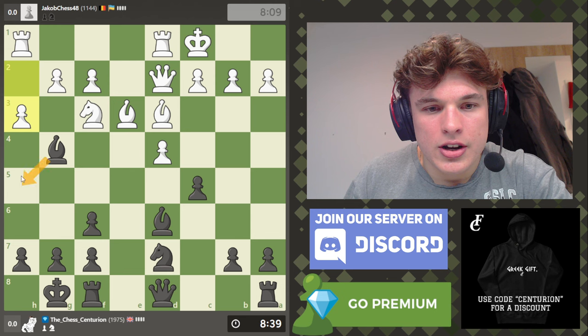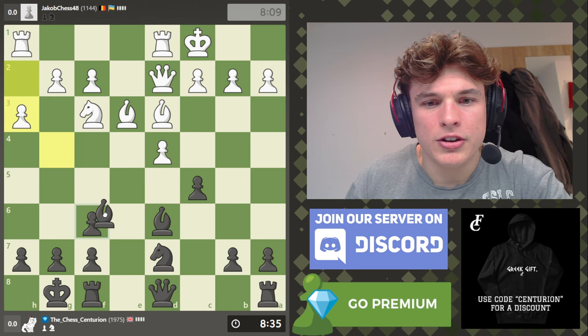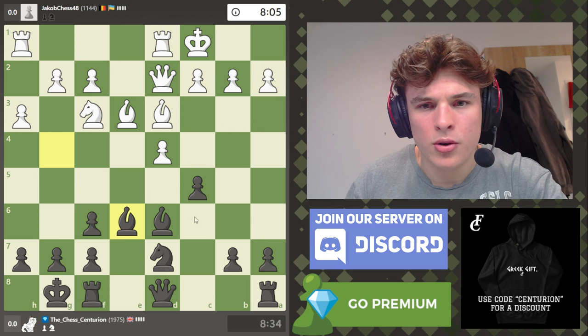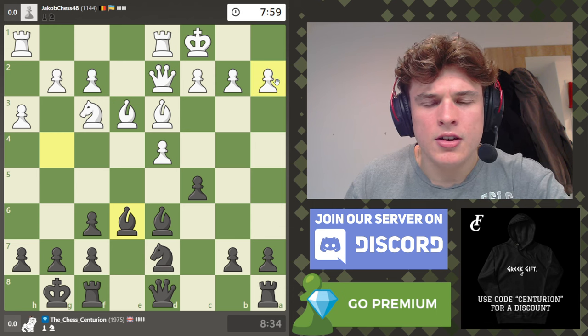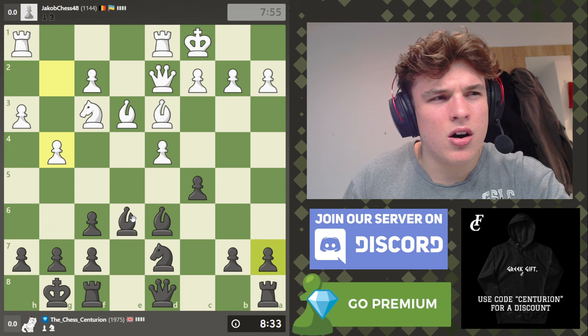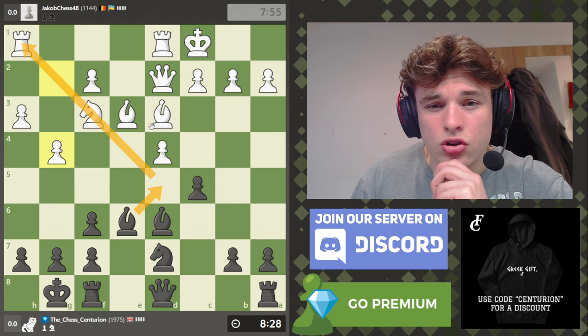After h3, going to h5 and encouraging g4 seems pretty silly, so I'm going to go back to e6 and target the a2 pawn. A lot of the time taking it is a blunder because of b3 trapping the bishop, but maybe not. We also have Bishop d5 here, pinning the knight to the rook.